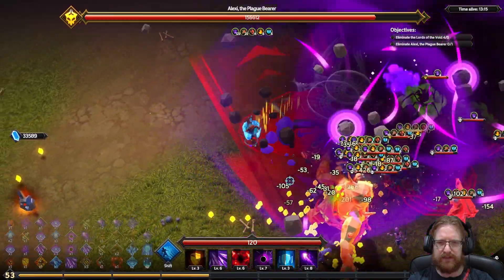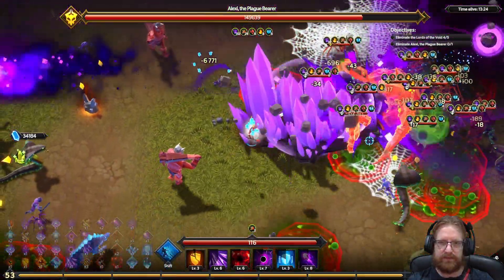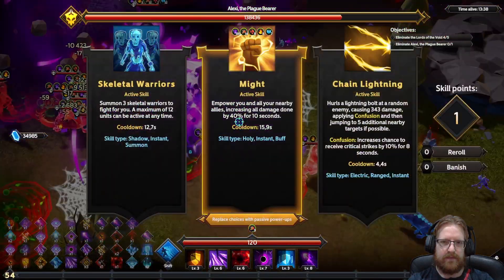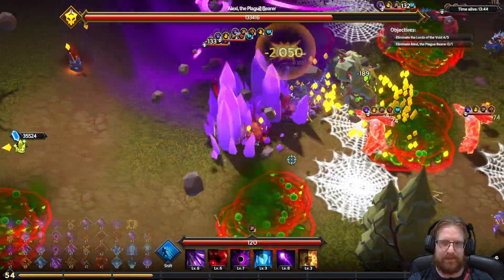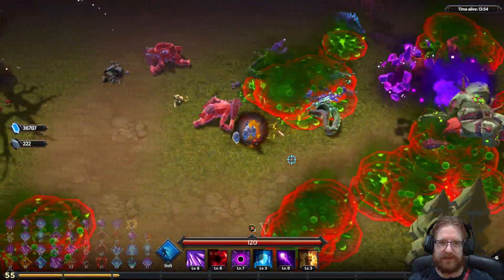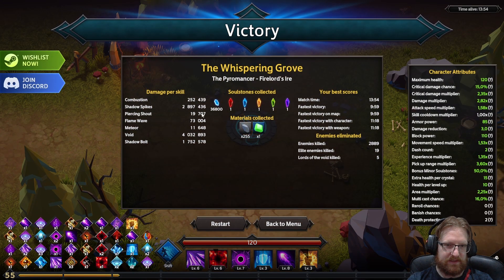We never got our exposed weakness unfortunately — it would have been really nice as it causes wounds, and wounds double the effects of void. So instead of 170 stacks, he should have effectively had 350. We're sitting on 250 stacks and... dead. So at 250 stacks and about half life, Alexi just got insta-killed. We dealt quite a decent amount of damage: 4 million for void, 2.8 million for shadow sparks, and 1.7 million for shadow bolt.